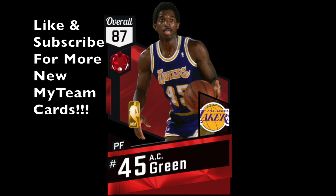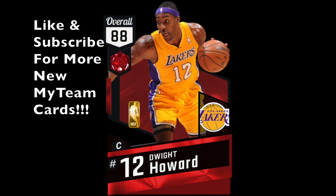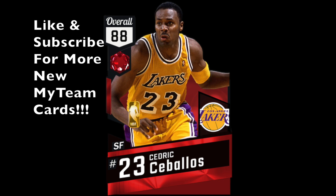Here we got AC Green, 87 overall — a potential all-time Los Angeles Laker for my squad. Next up, Jamal Wilkes, 88 overall, small forward. We got a lot of forwards and a lot of bigs, some power forwards and of course this center right here, Dwight Howard. I'm not too sure why they picked Dwight Howard of all centers we've had, but he's in this collection — an 88 overall. I'm kind of interested to see how he's going to play. Here we got Cedric Sabalos.